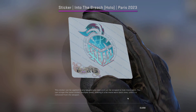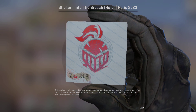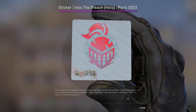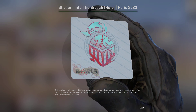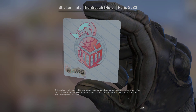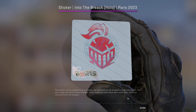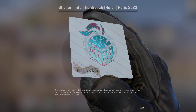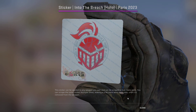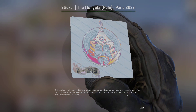Up next we have the Into the Breach Holo. A lot of people have been talking about this sticker recently, and I think it's a very nice sticker — the way it goes from red to blue as you can see right now. One of these is currently going for $1.80, which I think is quite cheap for how good it looks. We're going to be picking up four of these for a total of $7.20.